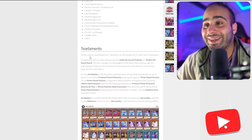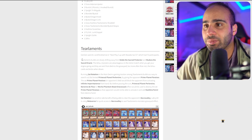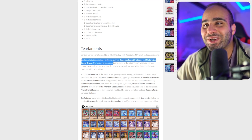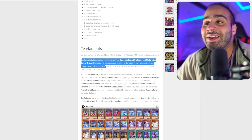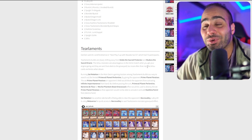Gen Gen went 8-1 and finished first in a 72-player tournament. Tearaments builds are slowly shifting away from Keldo the Sacred Protector and Mudora the Sword Article. These Ishizu monsters give advantages in the mirror match when you get your engine going and are sent from the deck to the grave. But more often than not, these Ishizu cards are bricks when drawn.